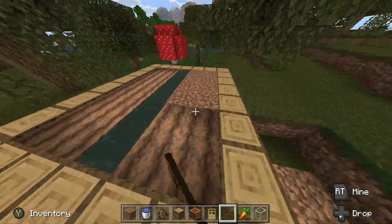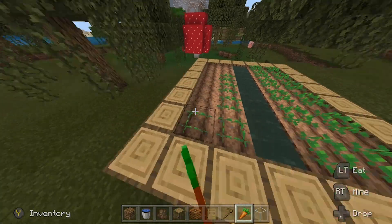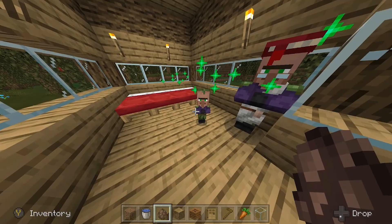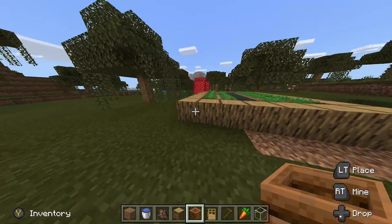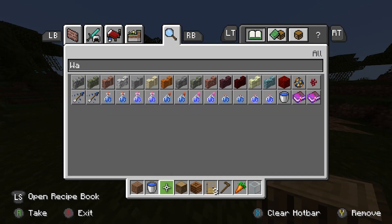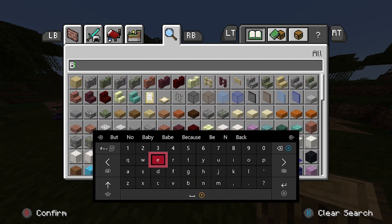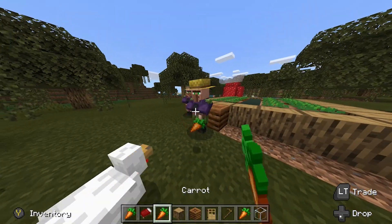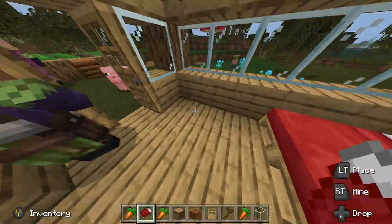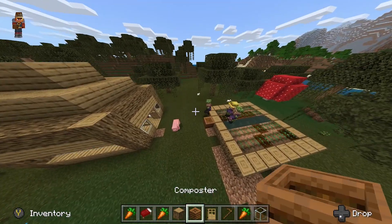Now that you've built your farm, you're ready to get your first residents into the village. To actually get villagers to your village, you can make a minecart system — just put down rails and a minecart, because once a minecart hits a villager, the villager will transport into the cart and you can transfer it back to your area. You can also bring them by boat, which is another simple method.